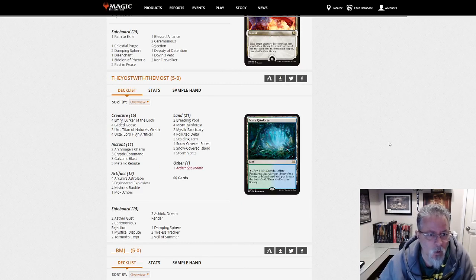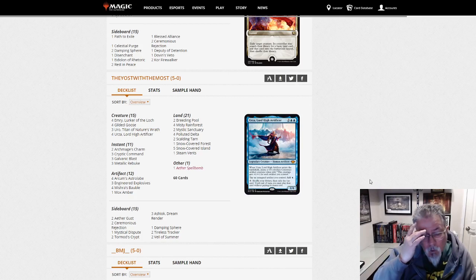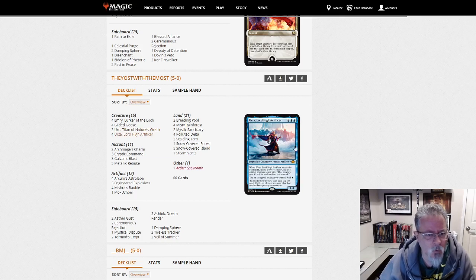They Oost with the Most — what does he have the most of? He has the most Metallic Rebukes I think I've seen in this dump. So this is an Urza deck — Uroza. Uro and Urza. The kind of latest thing to hit Modern, I think, is this combination of Uro and Urza.